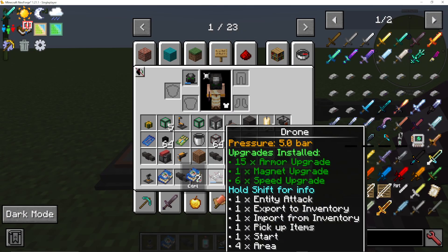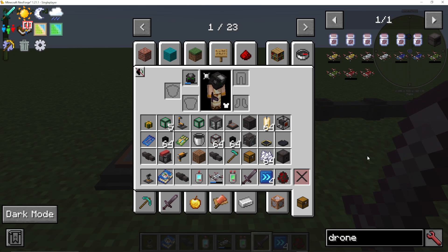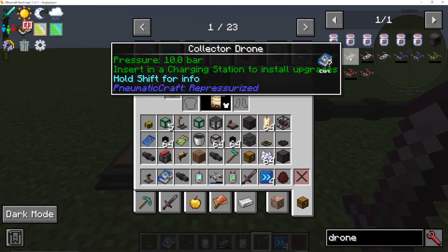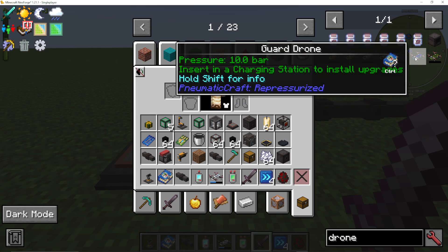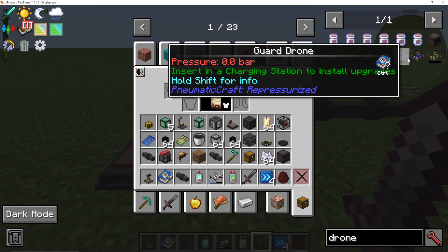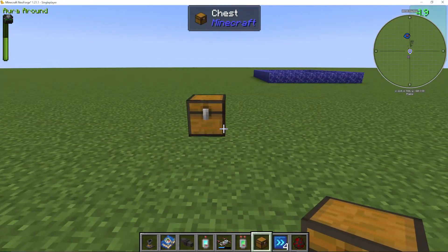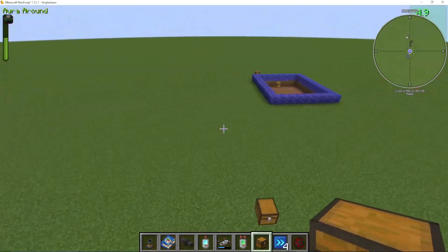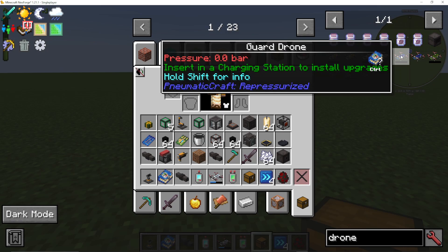So how do we make drones? If you type in drone, there are a few options. The one we're predominantly looking at is the one just called 'drone' — this is one you can actually program to do whatever you like. If you want something simpler, there are options: the guard drone, the harvesting drone, the collector drone, and the logistics drone. The guard drone is an airborne robot which defends an area. When deployed on an inventory, it will import an item like a weapon — a sword — and attack any mobs in a 31 by 31 area centered on that inventory.